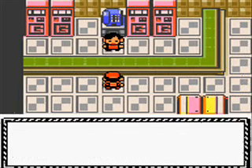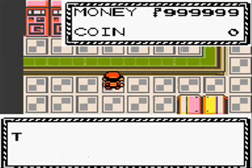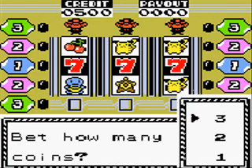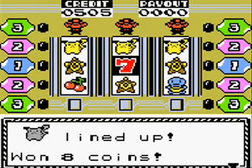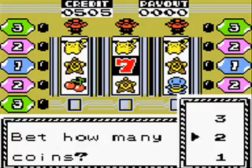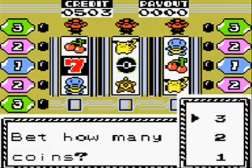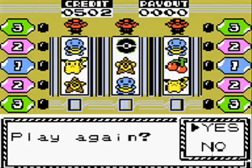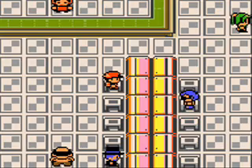Let's talk to this lady. 'Welcome to the Game Corner. Do you need some game coins? It costs 1,000 for 50 coins.' I'm going to buy 500 coins. These are slot machines and I'm going to bet 3 coins. Pikachu lined up — 18 coins. There is some sort of trick to this — right as soon as you stop it, you have to time it. And sometimes if you switch to a different slot, some have better chances than others. It's weird, but it's true.